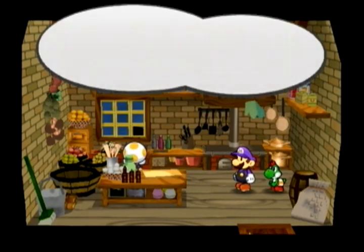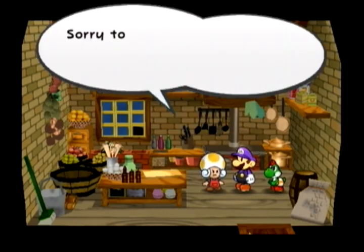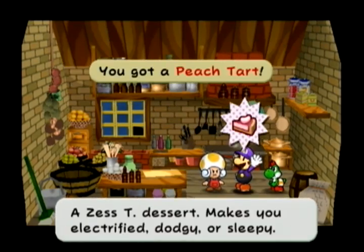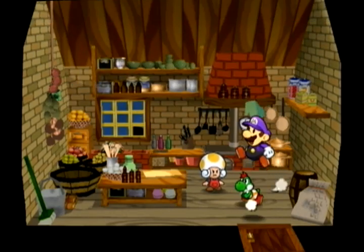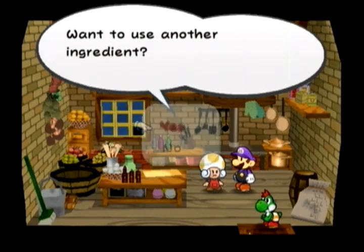Peachy Peach plus Mystic Egg — the Peachy Peach you have to get by sleeping at the Twilight Town Inn. Combined with the egg you get from Toonie: this gives yet another one of those random status-effect items — electrified, dodgy, or sleepy. No, that's a selling item. Just no.